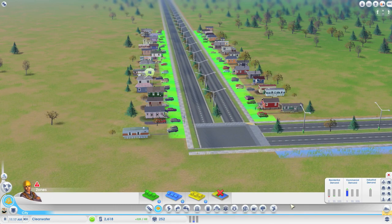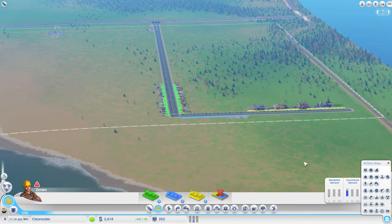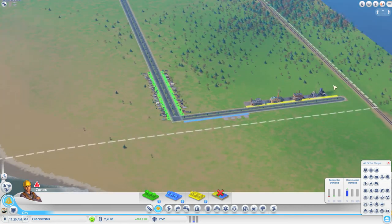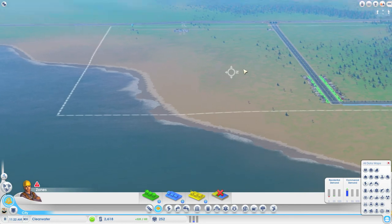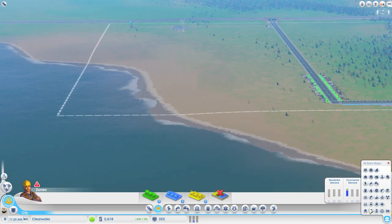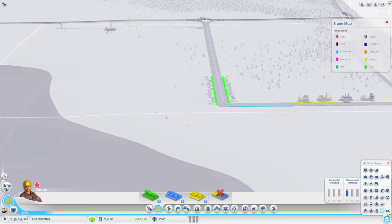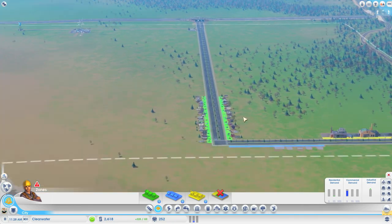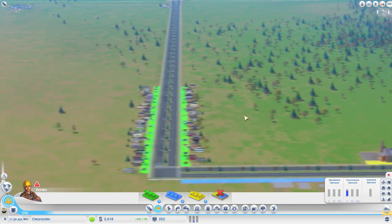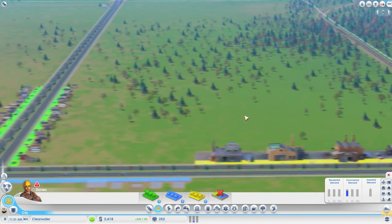We need to decide what we're going to do with this town. If I bring up the map and zoom out, we've got a good train line running down here on this side, we've got a nice little beach running over here, and we don't have any natural resources at all. Which either screams that this is going to be a commuter town, or this is going to be a tourist town.